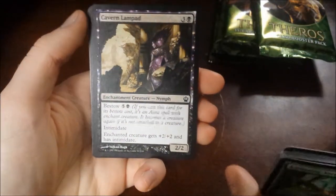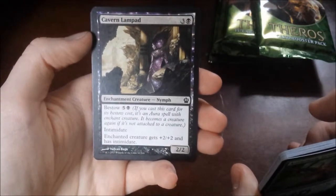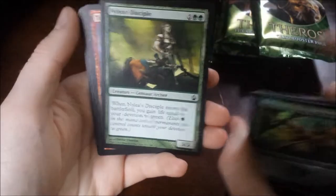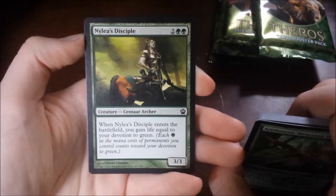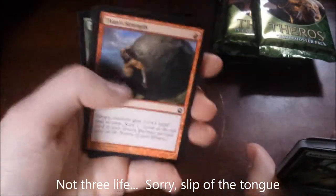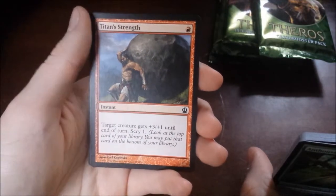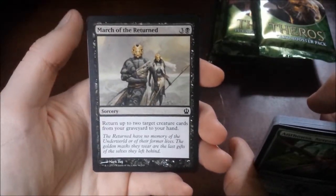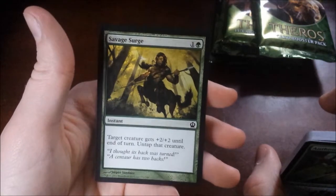Got a Cavern Lampad. I believe I do have another one of these — it's a four-drop for a 2/2, bestow six. It gives intimidate and the enchanted creature gets plus two, plus two and has intimidate. Got Nylea's Disciple, a four-drop for a 3/3. When it enters the battlefield, you gain life equal to your devotion to green, which is not too bad. You've got a Titan's Strength, a one-drop for a target creature gets plus three, plus one until end of turn, and you also get to scry one. You've got a March of the Returned, a four-drop to return up to two target creature cards from your graveyard to your hand. You have a Savage Surge — a target creature gets plus two, plus two until end of turn and you untap that creature. Alright, so that's that set.